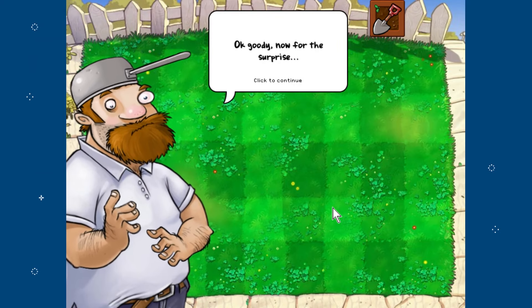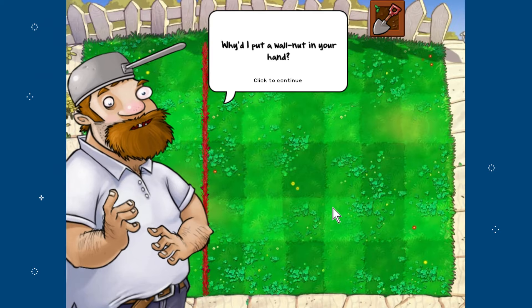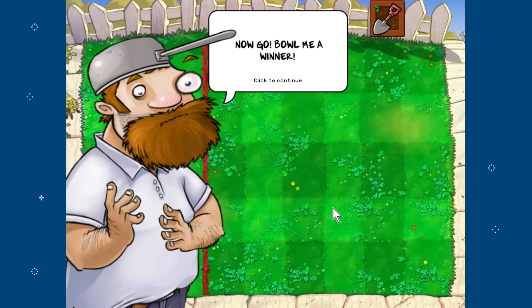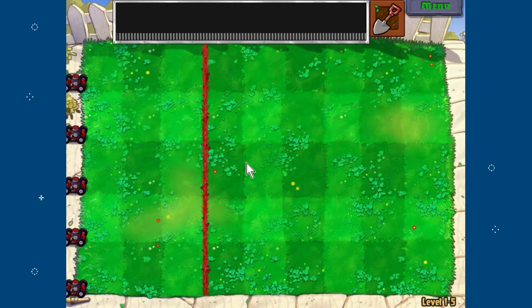My favorite character — Crazy Dave! He says: 'Greetings, neighbor! The name's Crazy Dave, but you can just call me Crazy Dave. Listen, I've got a surprise for you, but first I'll need you to clear your lawn — use your shovel and dig up those plants.' Then: 'Now for the surprise — we're going bowling! Take these walnuts. Why do I put a walnut on your hand? Because I'm crazy!' What a lad, I love this guy.